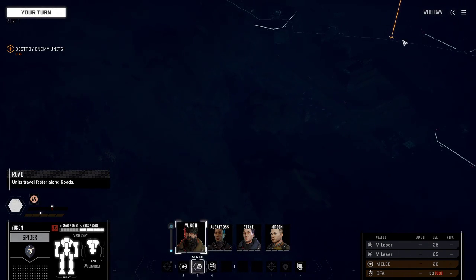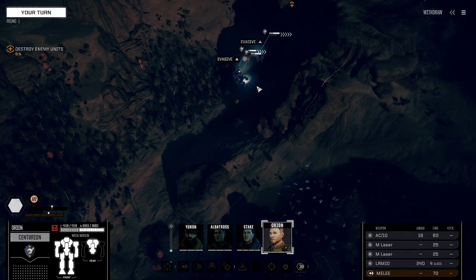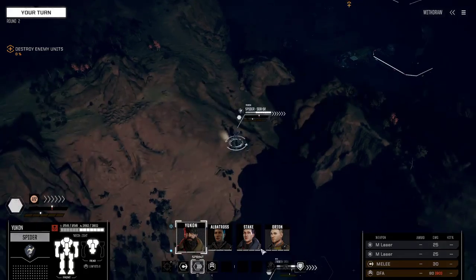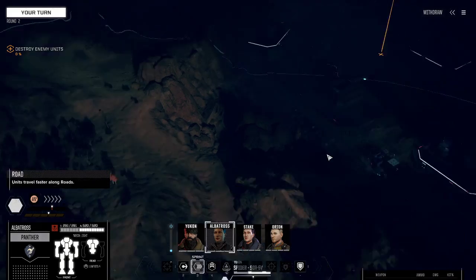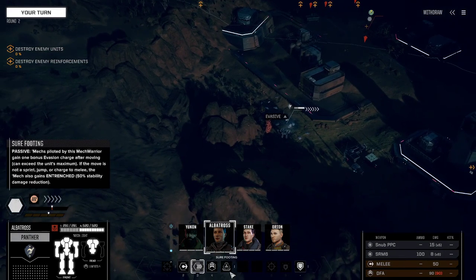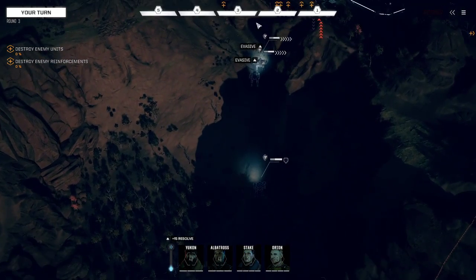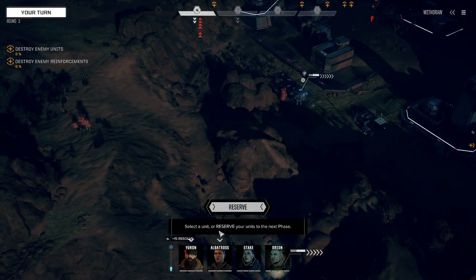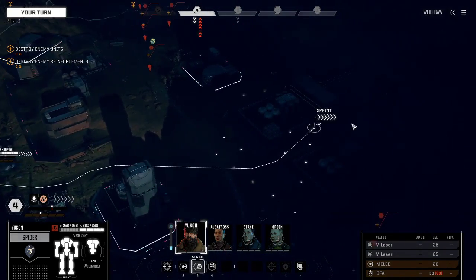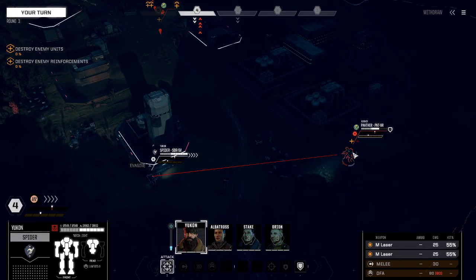We are doing a battle. At the moment, we only have one lance — that could change as the gameplay progresses. They are over here; it's nice and dark out today. We do have reinforcements now. We got one way over here. I wonder if we can run over and hide behind the building a little bit. We get contact — that's a Panther 9-R.